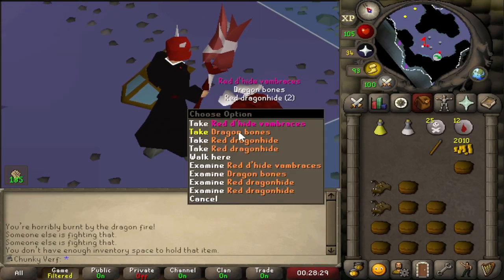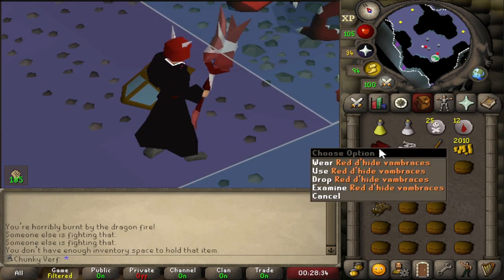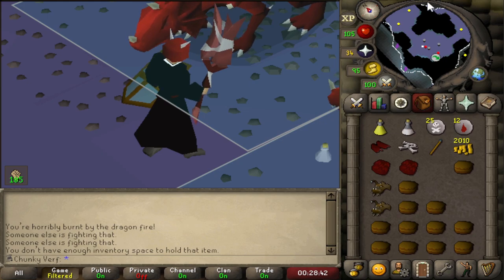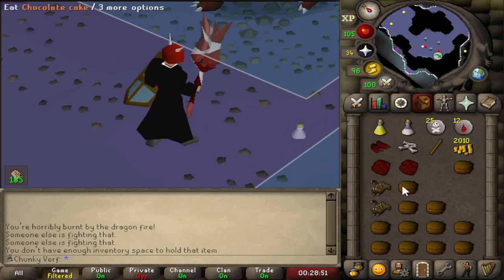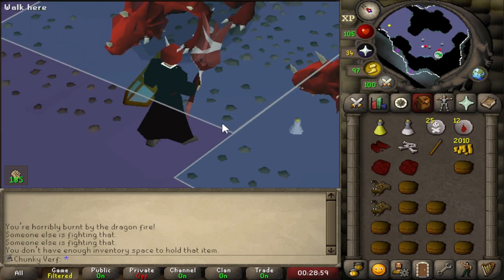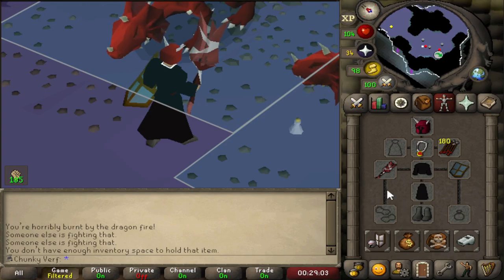Red D'hide Vambraces! What a grind — 178 kills, which is exactly 50 kills above drop rate. Not terrible, but these dragons are so tough to kill. I'm very happy to be done with this. We can move on to finishing the Hill Giant grind and we are basically completely prepped for Serachnus now. That's my best-in-slot gear completed if I get 60 Range.